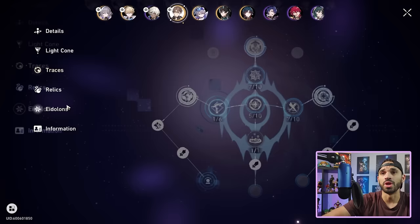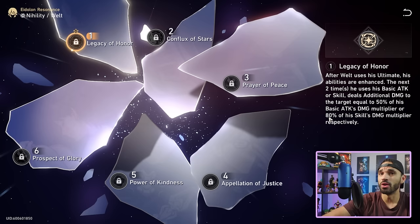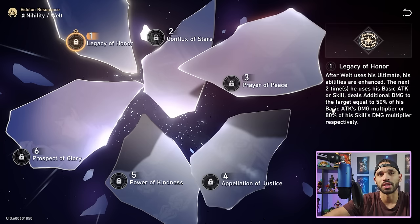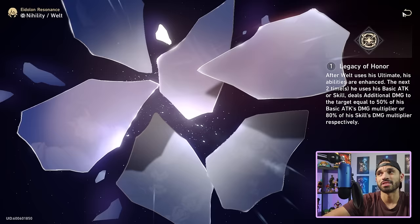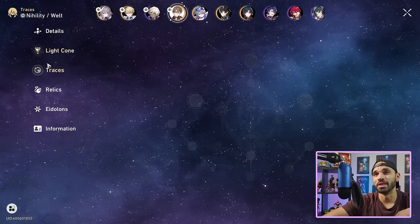His ultimate you want to max eventually, but it's not as high a priority as the skill nodes since the skill is the bulk of his damage. When you unlock his E1, it's one of the most cracked E1s in the game, especially for standard five-stars. Nothing matches his E1 among standard five-stars. Himiko has a good E1-2, but Welt's E1 essentially doubles his skill damage, which is already very high. Picking up Welt's E1 is a massive win.